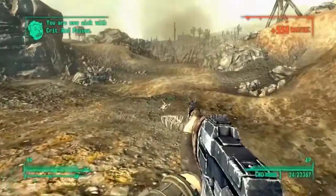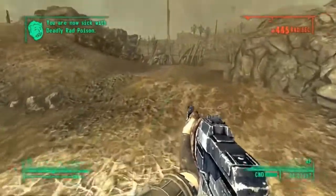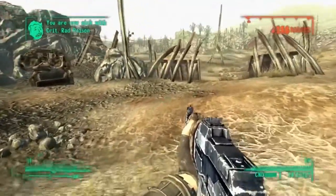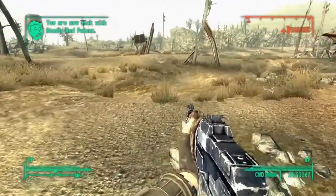I wouldn't recommend going to the mountain pass on the other side because it literally gives you like 800 Rads a second if you go through there. Going through the main path is a gradual process, so it's a lot easier to do it that way.